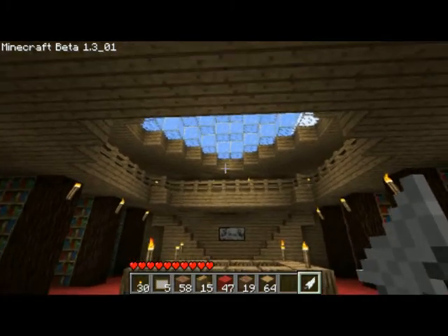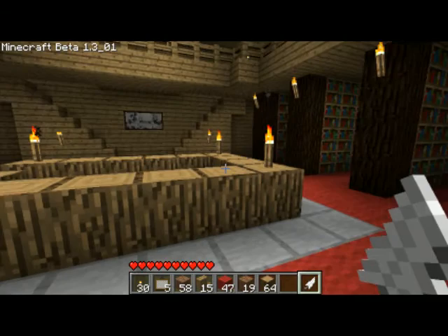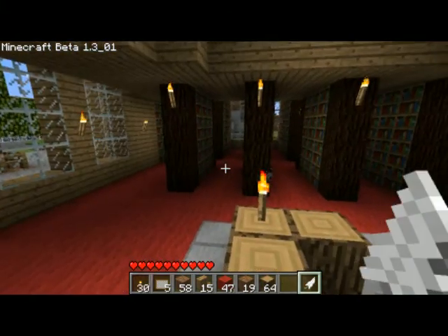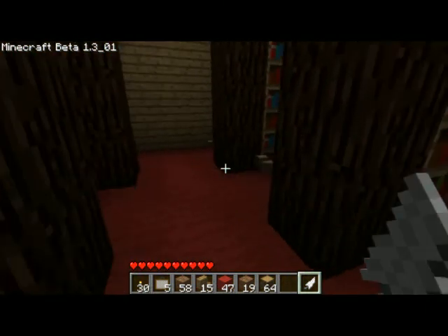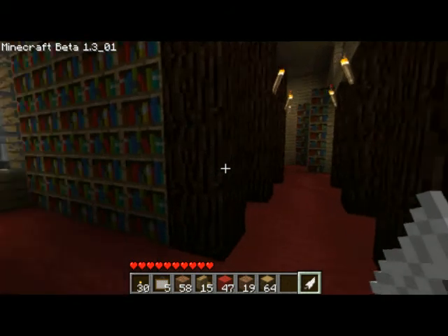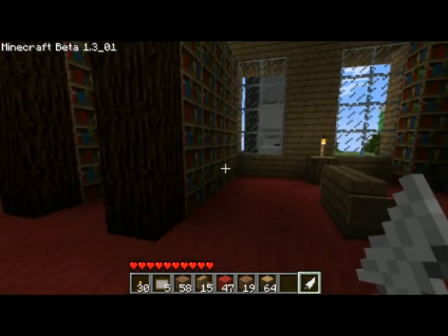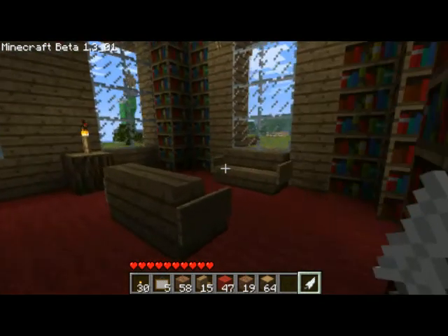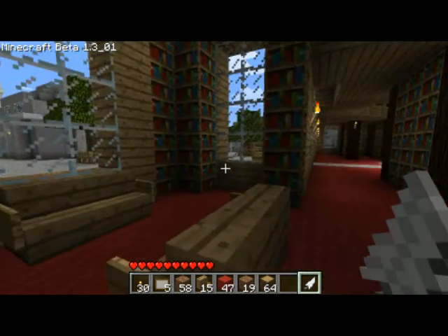So first there's this big dome that gives a lot of light in the center of the library. It's pretty symmetrical — both sides are practically the same. You have these rows of books and bookshelves like in any library, and a little corner so you can read and have some light from a torch.